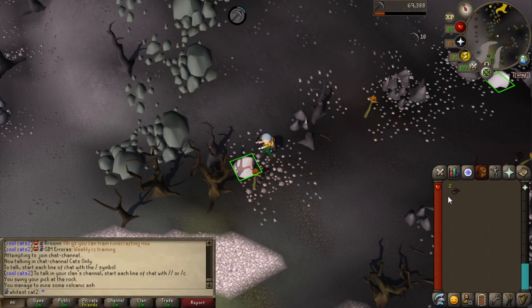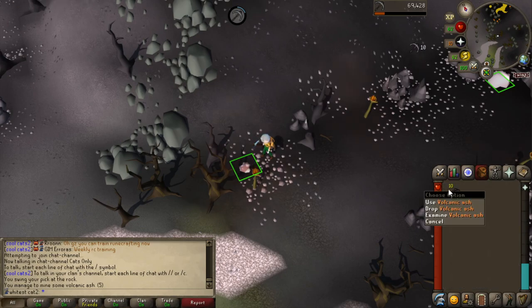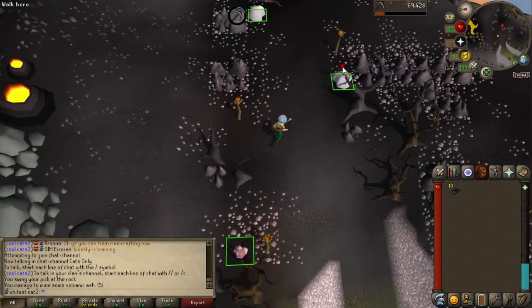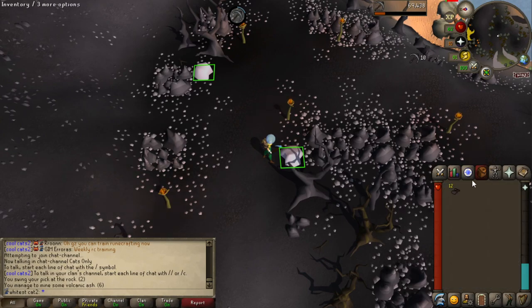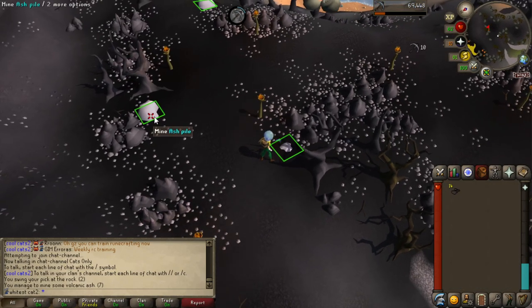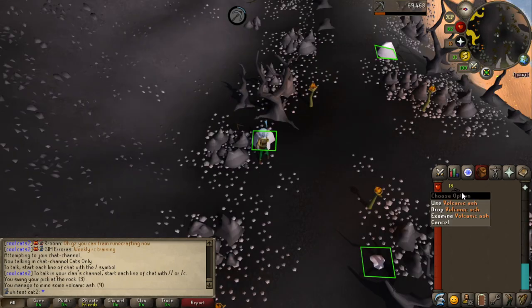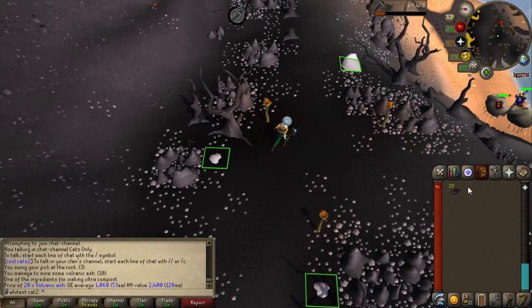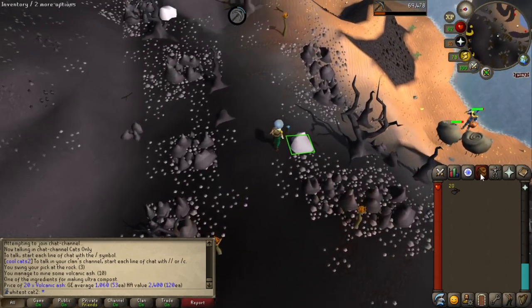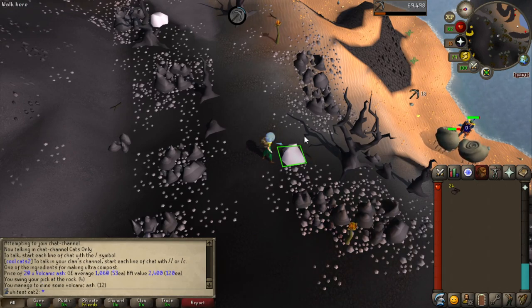Since I started farming recently, I think it's a good idea to go ahead and mine some volcanic ash. However, without level 52 mining, you only get 2 ash instead of 3. So yes, I'm losing 33% of ash. I don't want to level up mining right now. You need 2 volcanic ash per compost, so that's like 10 ultra compost. Compared to RuneScape 3, it's way more difficult to obtain ultra compost there — you need something like 96 farming and dragons and so on.